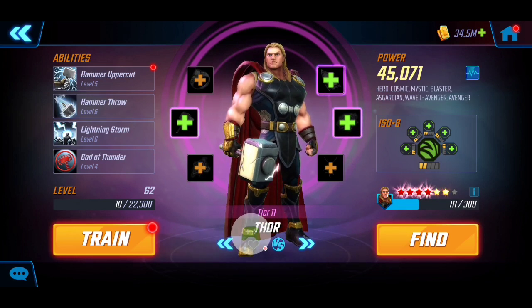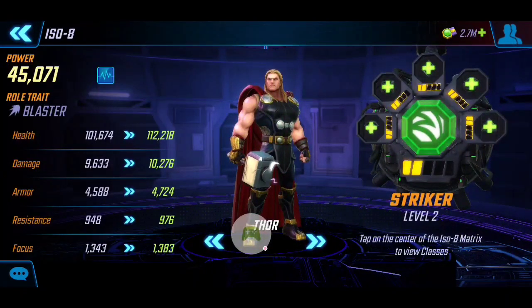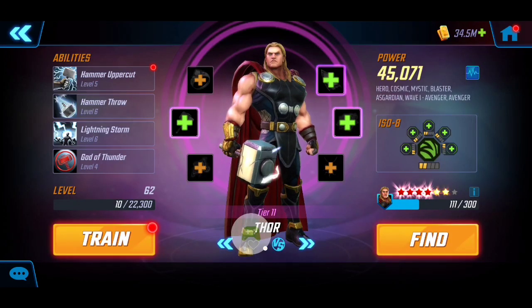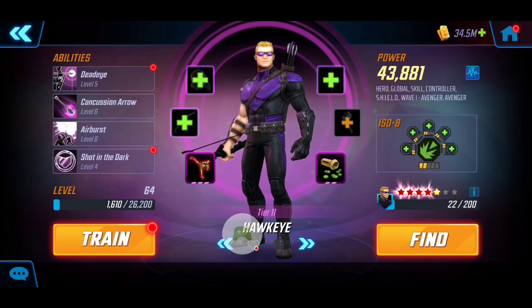Next we're going to be getting lots of extra strikes and DPS from Thor. He's at 45k - I did get him with the four red - and for his ISO-8 I have him at the level 2 Striker, similar to Hulk, providing extra damage and DPS for our roster. I love Thor's AOE, and we're going to bring him on board for his stun as well, as you'll see in this video playthrough.